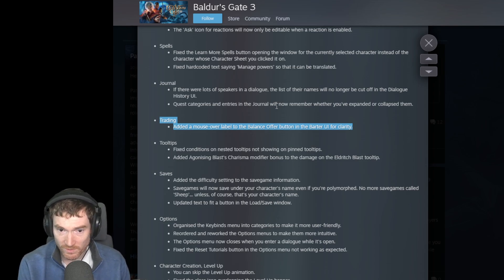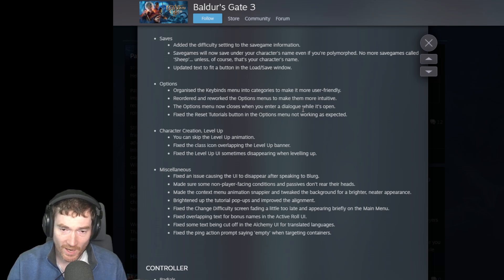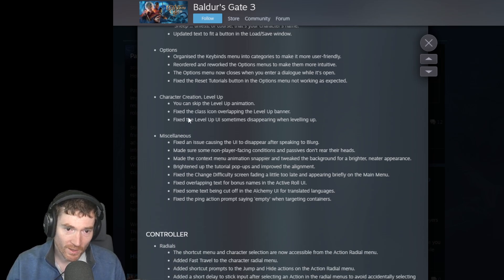Tooltips: fixed conditions on nested tooltips not showing on pinned tooltips. Added the Agonizing Blast Charisma modifier bonus to the damage on the Eldritch Blast tooltip. Saves: added the difficulty setting to save game information. Save games now save under your character's name even if you're polymorphed - no more save games called 'sheep.' Organized the keybinds menu into categories to make it more user-friendly. Reworked the options menus to be more intuitive. The options menu now closes when you enter dialogue. You can skip the level up animations now.